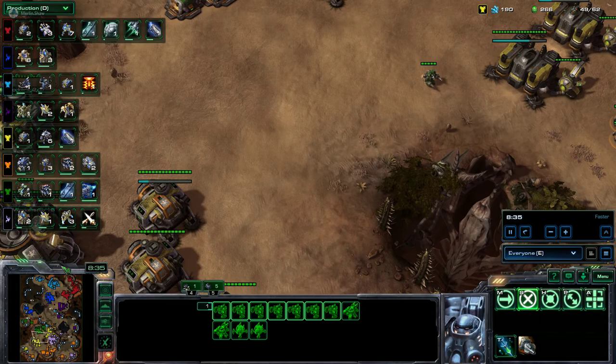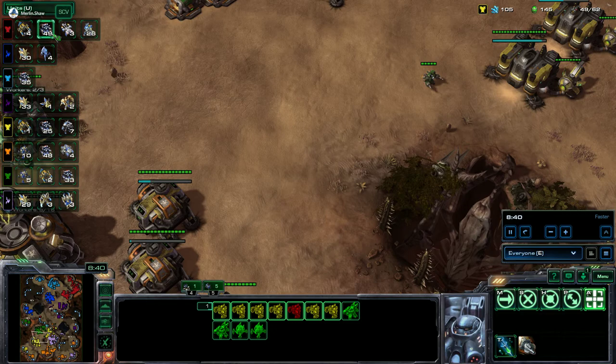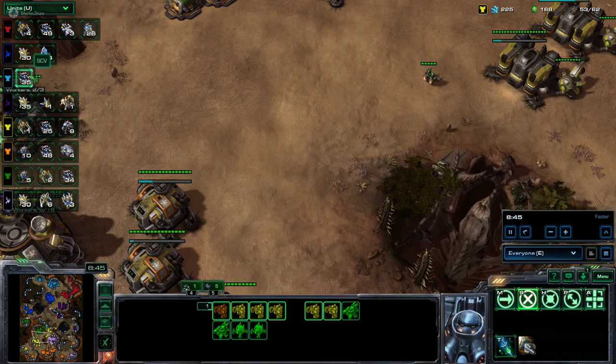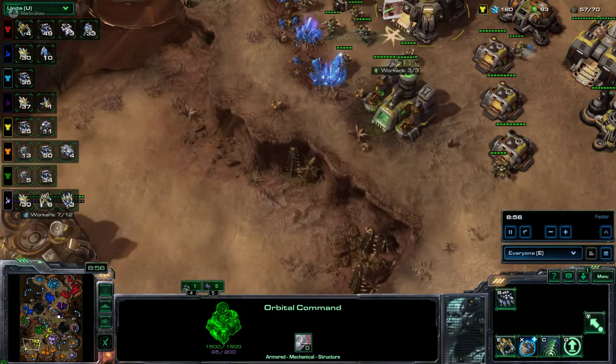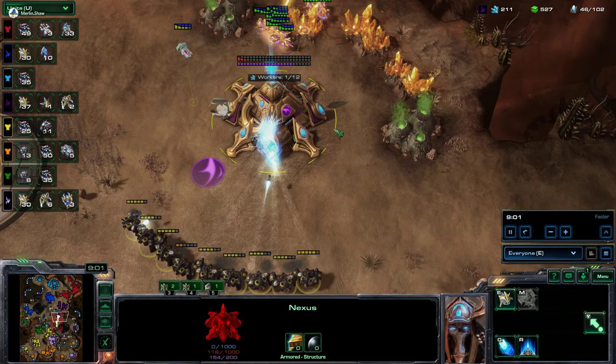Let's go into units. Right now the lead is our master Terran at 49 workers. Cameron at 49 as well — good job Cameron. Greg at 30, and Merlin's at a pitiful 25, even though he got an expansion early. But it's okay because he's killing Nexuses. It's amazing how fast those fall with Marauders and Stim.